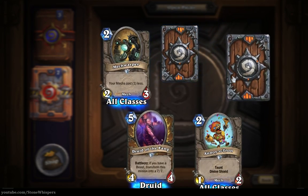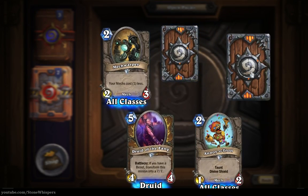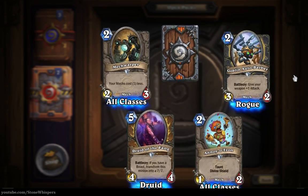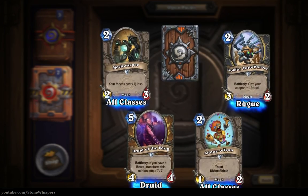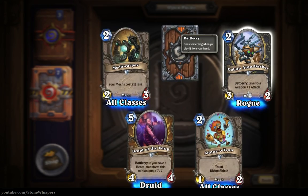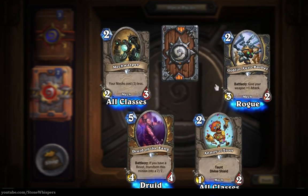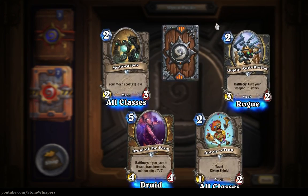And we have our uncommon - let's jump to the rare one here. The Goblin Auto-Barber is a three-two for two mana, that gives your weapon plus one attack. It's an early game minion which gives Rogues an extra bit of boost to their weapon.